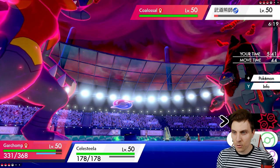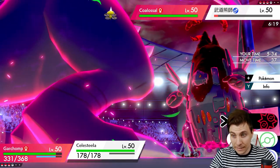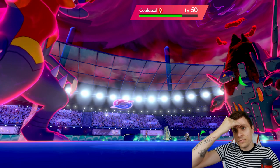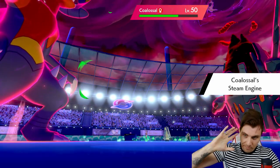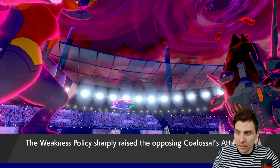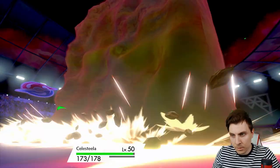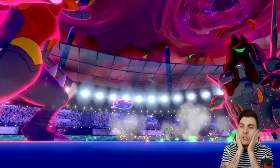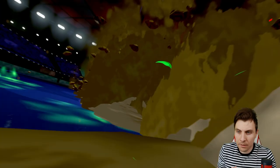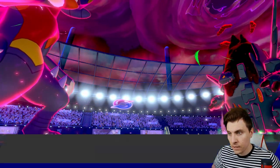Do you go after Celesteela or Garchomp here? I think you have to go after Garchomp. We're just going to Max Quake again — they'll get an attack off but I'm going to Flash Cannon into Urshifu, because I still believe the Coalossal can get rid of our Celesteela. But there's no way Coalossal knocks out Garchomp in one hit. Max Avalanche? Celesteela has to take it, and then Urshifu is down, Garchomp is still around, Rillaboom comes in — there's no way they take this.